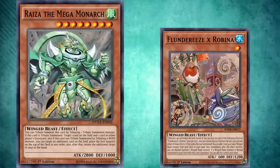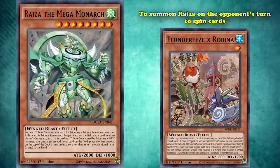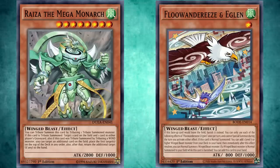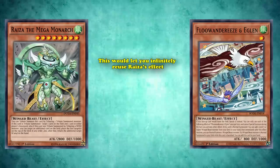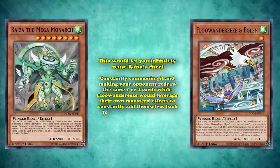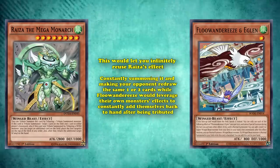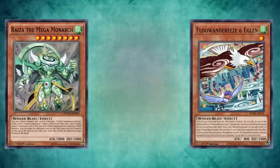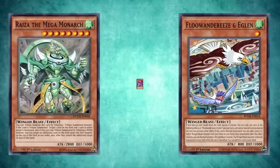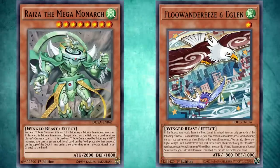Flundereeze could use the effects of cards like Flundereeze and Robina to summon Raiza on your opponent's turn to spin cards. But perhaps the most dangerous part of Raiza was when you tribute a Wind monster, like Flundereeze and Eaglen — this let you bounce any card on the field, and most often this was used to bounce Raiza itself. This would let you infinitely reuse Raiza's effect, constantly summoning it and making your opponent redraw the same one or two cards, while Flundereeze would leverage their own monster's effects to constantly add themselves back to the hand after being tributed. This unlimited loop tribute summon engine created a more modern version of the old-school classic Yata-Lock, where you would force your opponent to be stuck with the same cards in rotation by constantly stacking cards on top of their deck and recycling Raiza with its own effect. This interaction was powerful enough that for the entirety of Flundereeze's stay at Tier 1 status, nearly every single version would always play Raiza, the Mega Monarch.